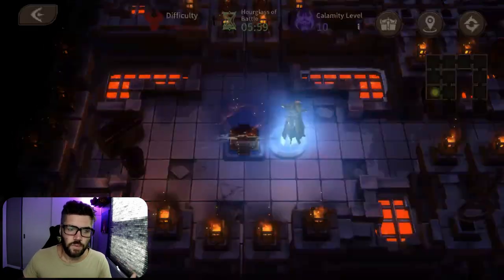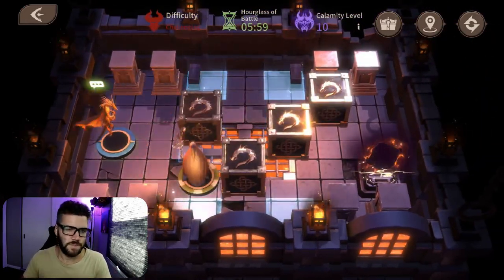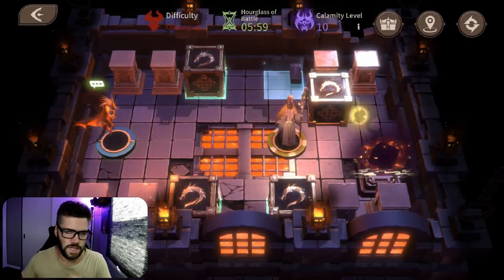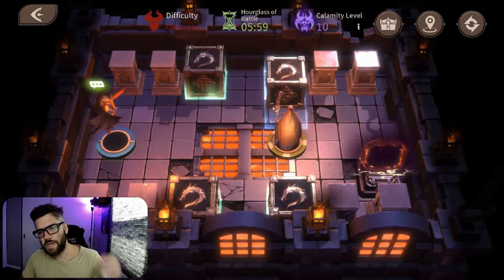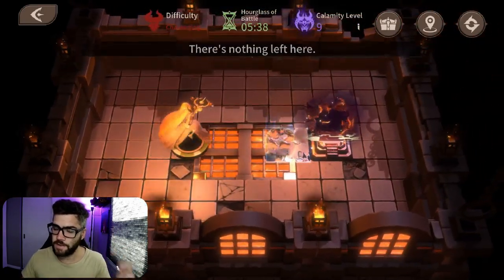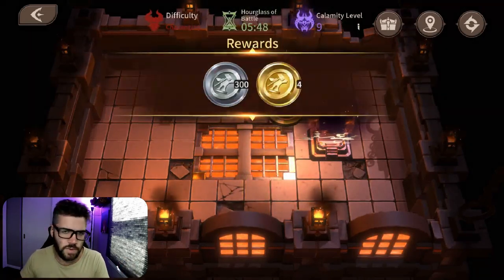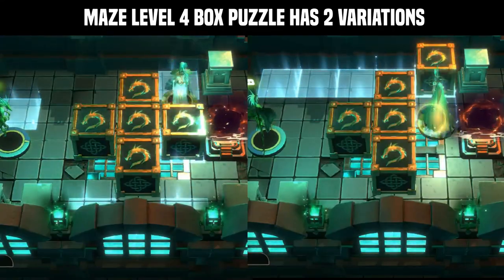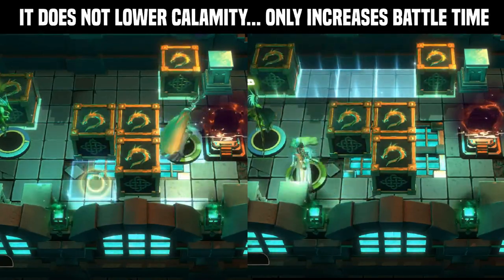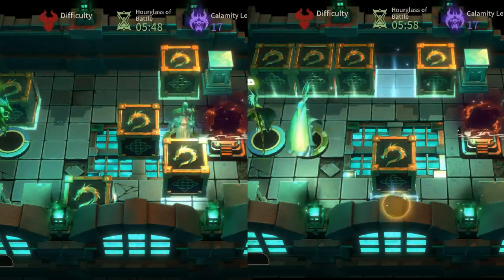Maze level two portal is unique because the box puzzle only lowers calamity by five and doesn't give added time to your hourglass of battle — I could be wrong, comment down below. I will show the sequence on screen of how to complete it. Maze level three portal is a room where you either lower your calamity by three or add 10 seconds to your hourglass of battle time — there's no puzzle, you just need to look around for those three mirage-type squares. Maze level four portal box puzzle can either lower calamity or add 12 seconds to your hourglass of battle time — I'll show the sequence on screen.